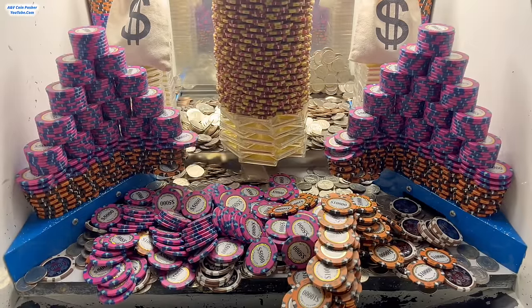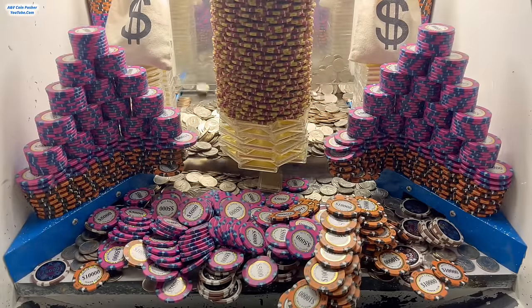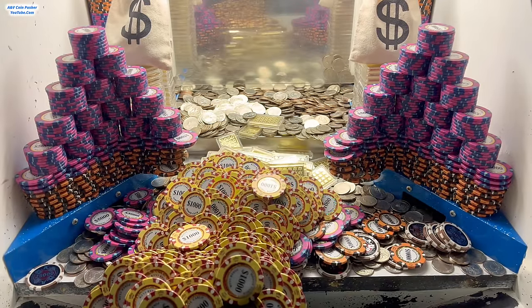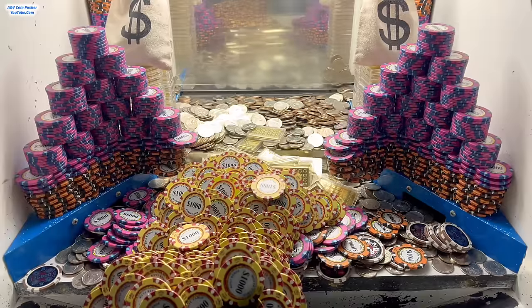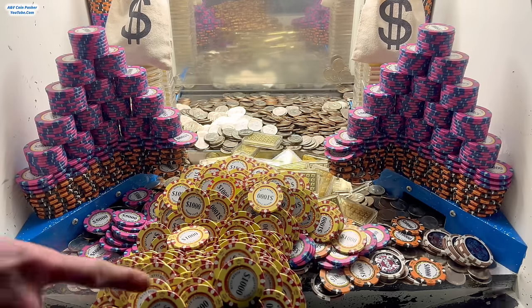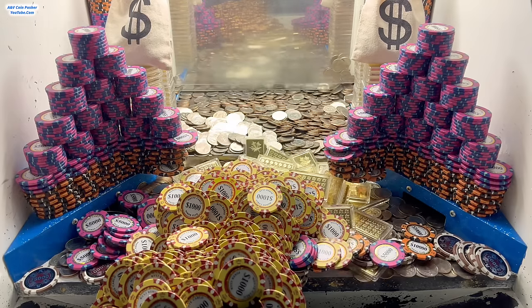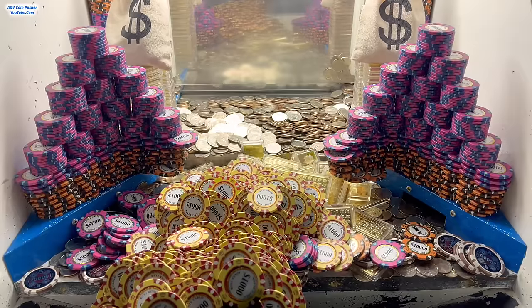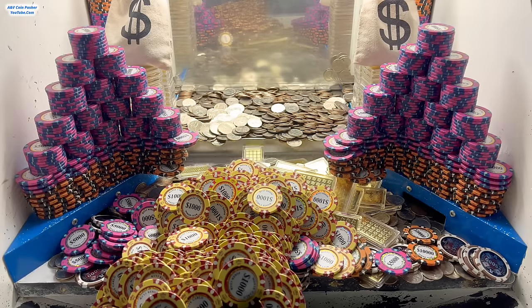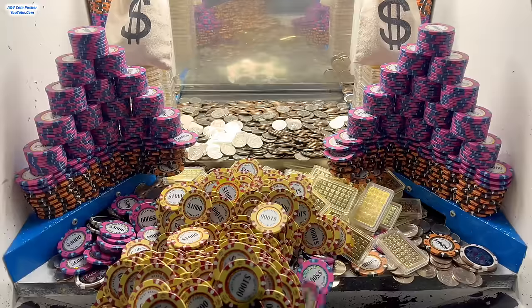It's continuing to rain a bunch of chips — all these ten thousand dollar chips are about to drop into the pay area. That should give us a nice push. Oh my goodness, that tower just about got stuck against the glass — did you see that? Well, it all got stuck up front. Those are all thousand dollar chips and the gold is way back there as well. I was really not expecting that tower to get stuck like that.